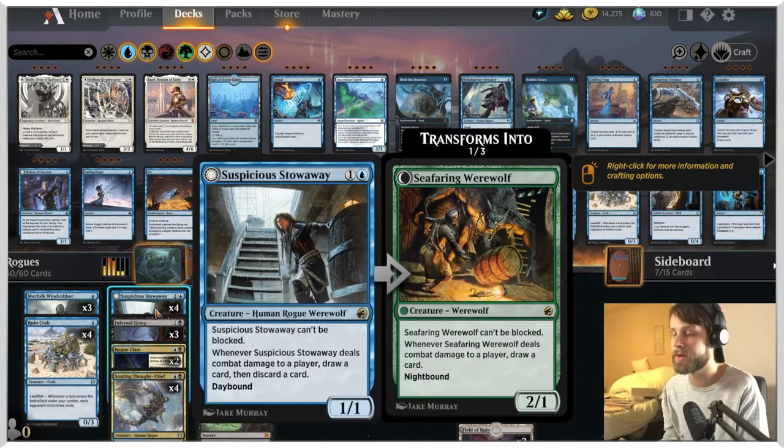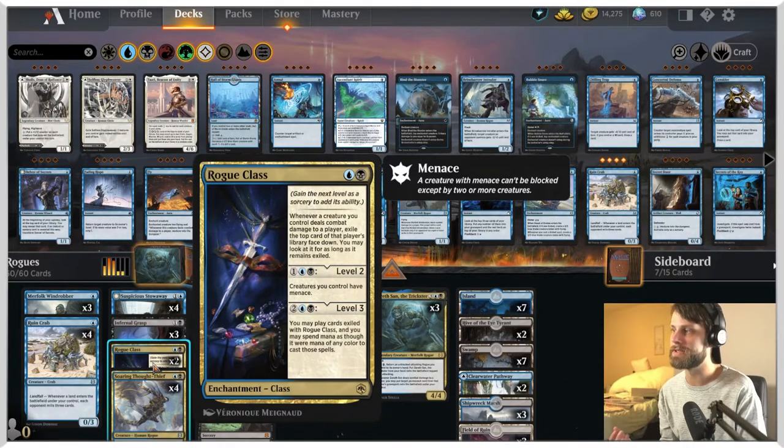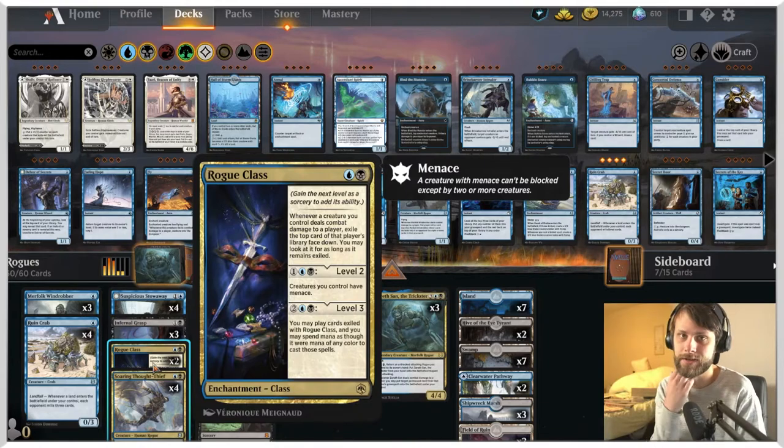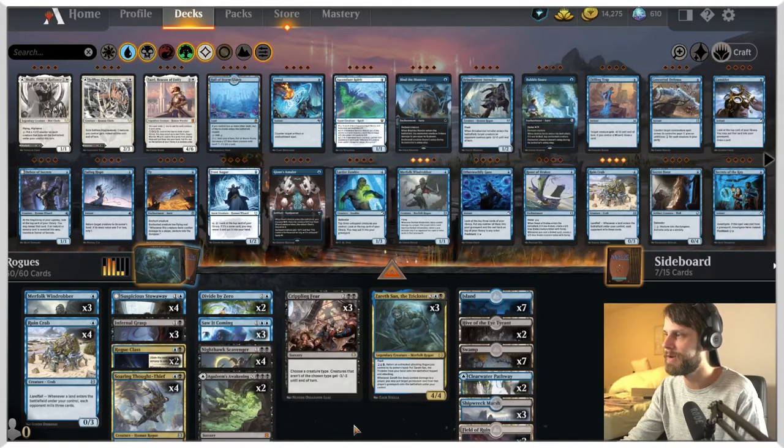Suspicious Stowaway is a brand new card for the deck featured from Midnight Hunt. Can't be blocked, costs two and is a 1/1. When it deals combat damage to a player, you get to draw a card and then discard a card — so it gives us a little bit of a filter mechanic. On the Nightbound side, it can't be blocked, and whenever it deals combat damage to a player, you just draw a card with no discarding, and it is a 2/1. We also have Rogue Class, which is going to make things very difficult for our opponent to block, and then gives us extra cards from their deck — we kind of get to steal stuff if we play it right.